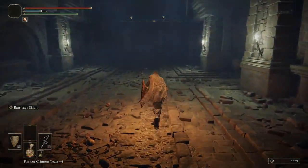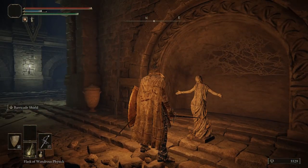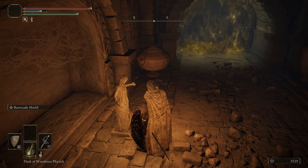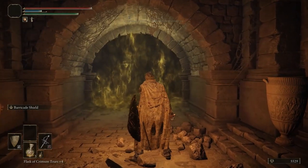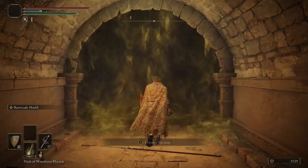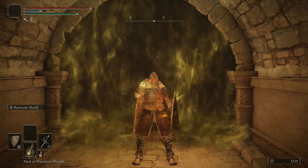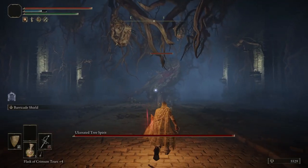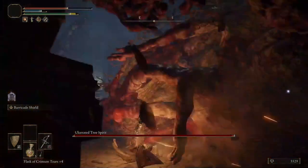Now we are at the bottom here — that's the last of the ghosty boys. And this is a Stake of Marika. It serves as a sort of respawn checkpoint, so if we die again we'll come right back here with all of our flasks and wondrous physick. So we don't have to worry too much about dying against this boss. We chug our flask of wondrous physick for that minor damage increase of 10 strength and the health recovery, and now we pick a fight with the Ulcerated Tree Spirit — who immediately knocked my ass over.